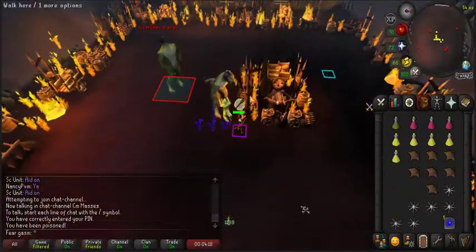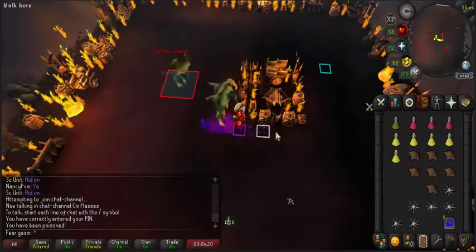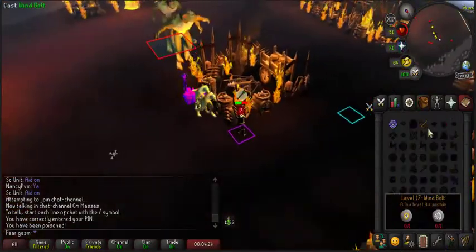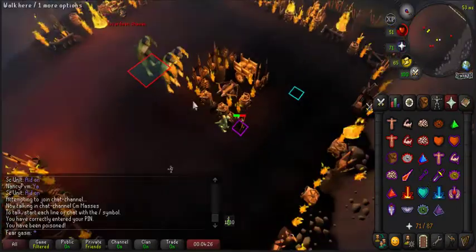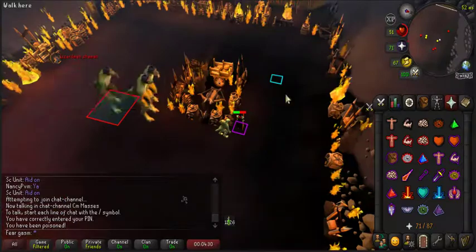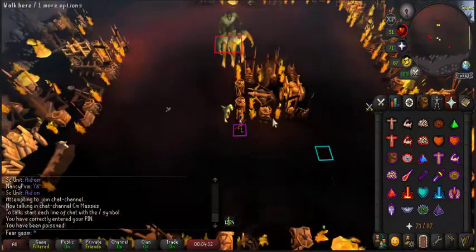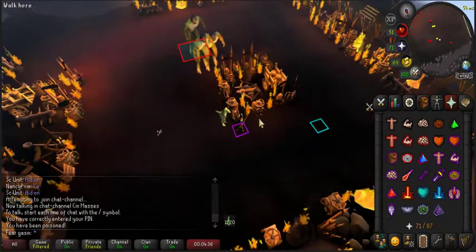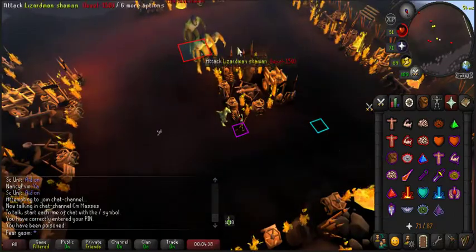Now I'm going to have to deal with this other shaman. That one jumped — perfect. This is exactly how you want it set up: both shamans safe spotted with you aggroed on them. Come and just stand on this corner right here, and that's literally it. Both shamans are safe spotted and you have this one free.